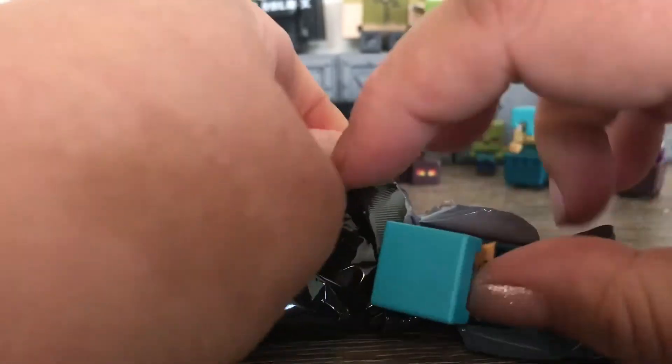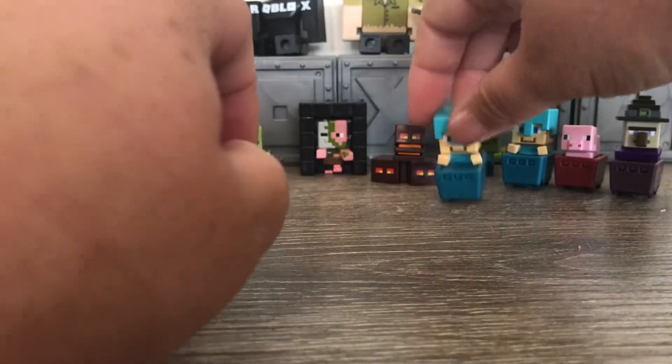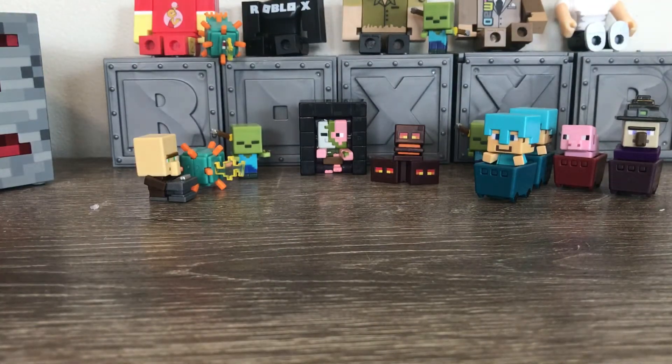What have we got? Oh, we've got Diamond Steve again — that's alright, twinsies! I didn't expect any less, to be honest. You just can't buy these things and expect not to get doubles, it just doesn't work like that. Sorry, I'm just putting the rubbish in a bin while I'm talking to you.